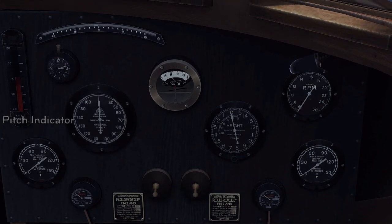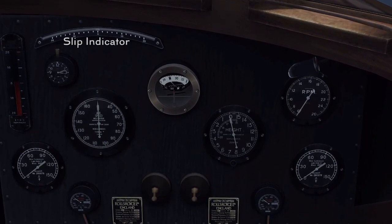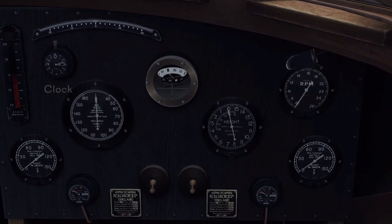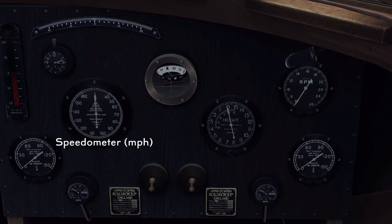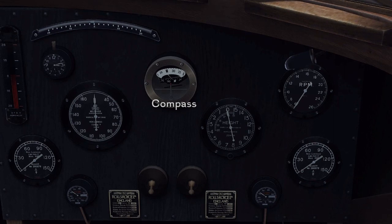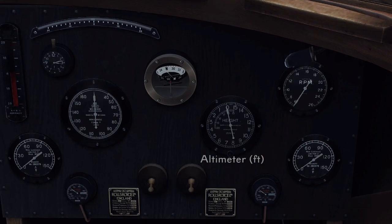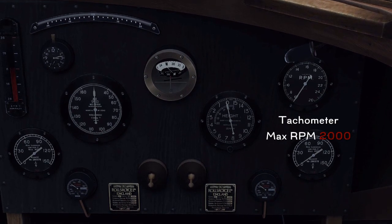First up we have the pitch indicator. Then we have our slip indicator. We have a clock. We have a speedometer measured in miles per hour. We have our compass. We have an altimeter measured in thousands of feet. We have our tachometer with a max RPM of 2000.